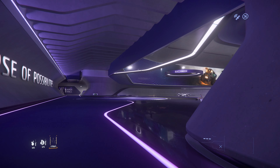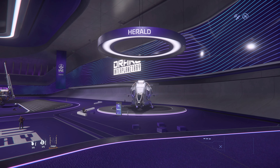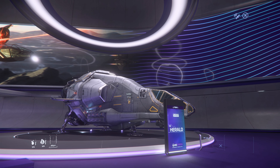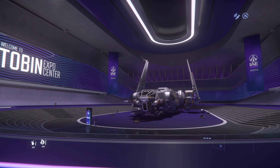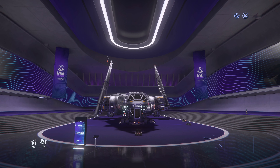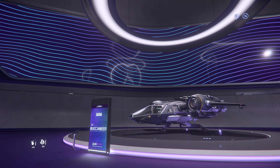Coming into hall one we have the Buccaneer, the Herald, and the Corsair. The Herald - very odd looking ship, I do not like it. I am a Drake fan and I think this thing is butt ugly, I've got nothing to say about that. The Corsair is a nice little ship - I personally don't like the asymmetry but it is still a good ship, good little daily runaround.